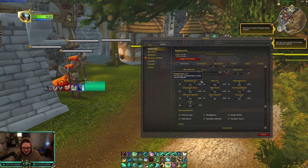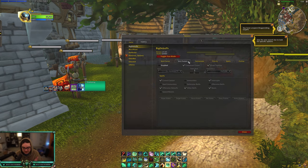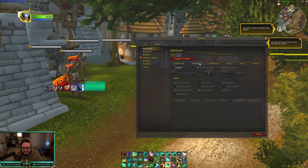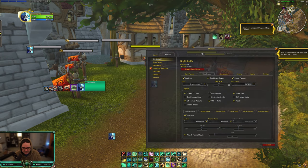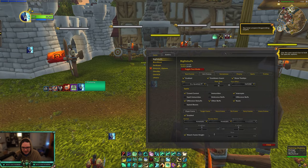For size, you can change the size of certain things. What I do is make anything I can dispel — dispellable CC — the biggest. I think I had it at 72 before. So anything I can dispel I make bigger because it's much easier for me to see. You can also customize it on raid frames and nameplates. I have those disabled, but you can enable it on nameplates and unit frames.